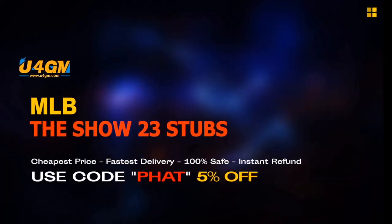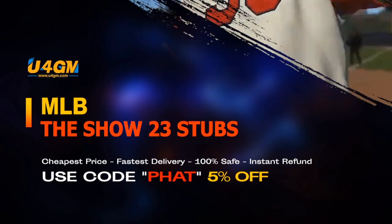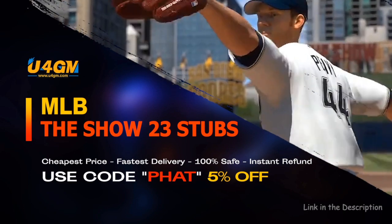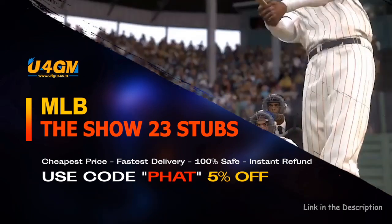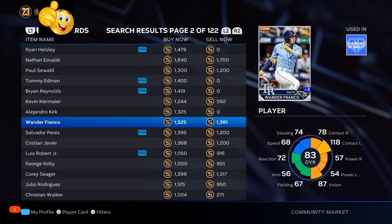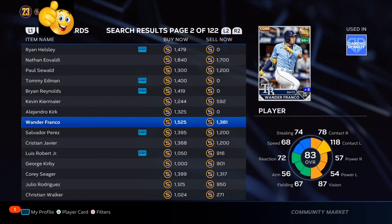The fastest and easiest way to complete collections, get the best cards in the game. 23 stubs, U4GM link is in the description. Let's go.